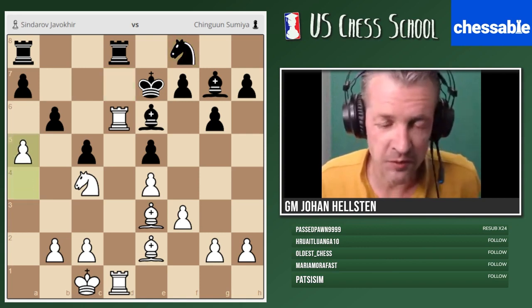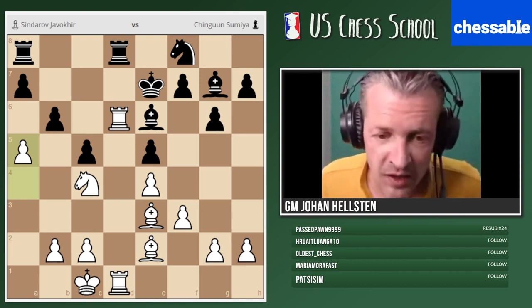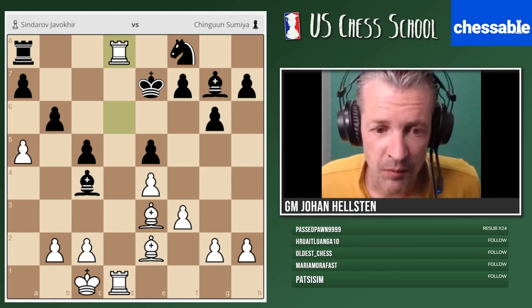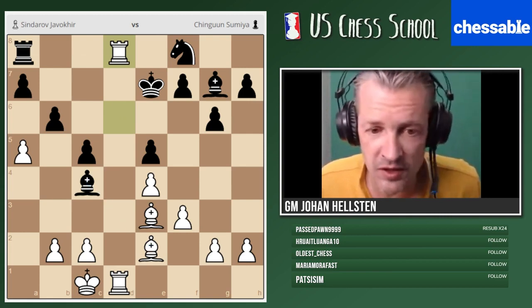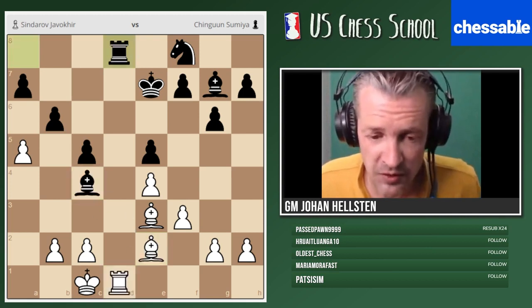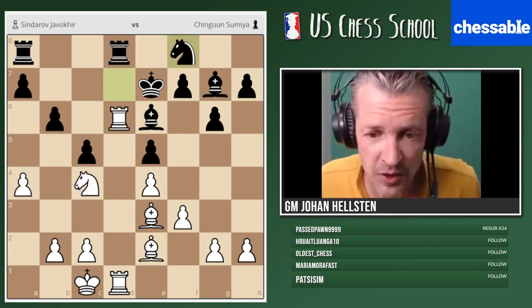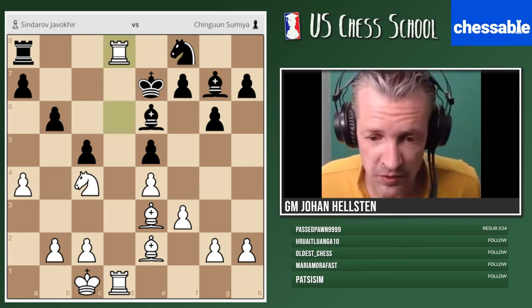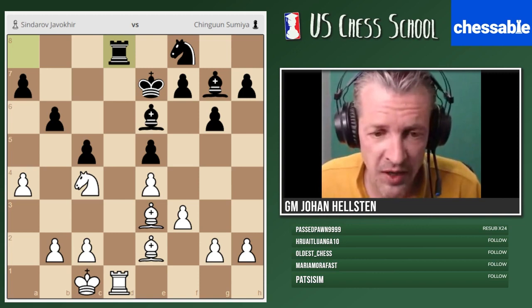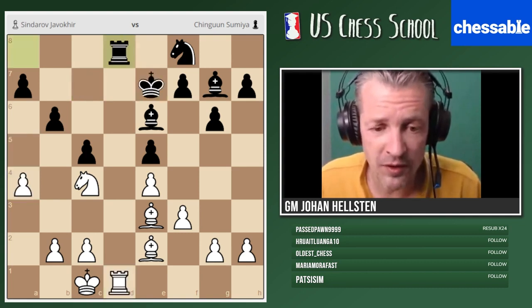Your move is a5, which works out well. However, in a practical situation, Sindarov didn't really bother to calculate bishop takes c4. By calculation, we can see black is not able to take there because white wins the exchange. If rook takes, you can take on c4 — you should not take on d8 because then I can take on e2 and so on. Taking on c4 would lead to the game anyway, but white kept things simple and first took on d8, then played a5. What we should not do is take on d8 because then the black king can help in queenside defense.